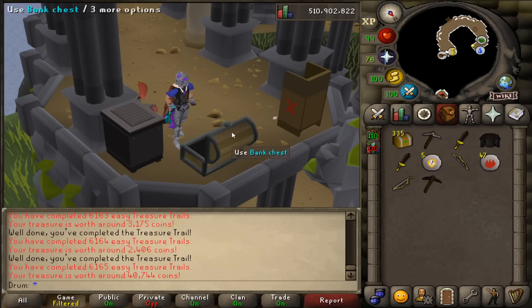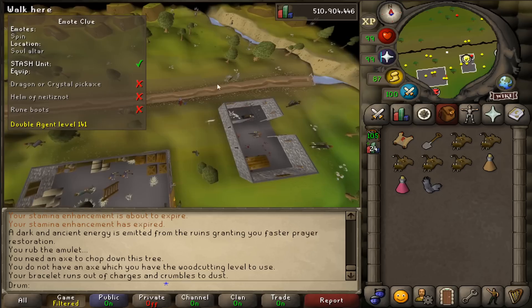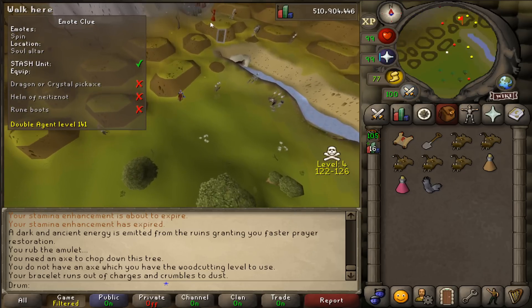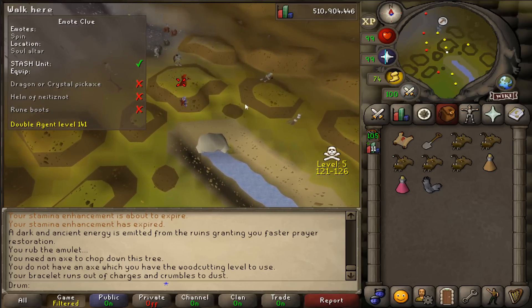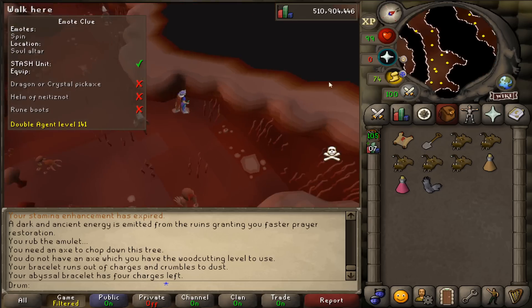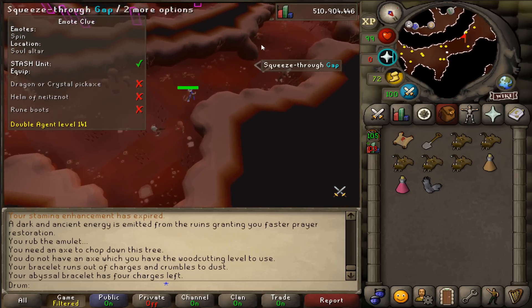Master clue already — we're about on rate for master clues now, I think. That's only number three today. The second I finish my easy log, I'm going to feel such freedom. I'll go to beginner clues after I finish the easy clue log. Hopefully get the beginners done within 1,000, and then I'll probably go back to hard clues because I like hard clues — that's when you can finally start seeing some third age and gilded.